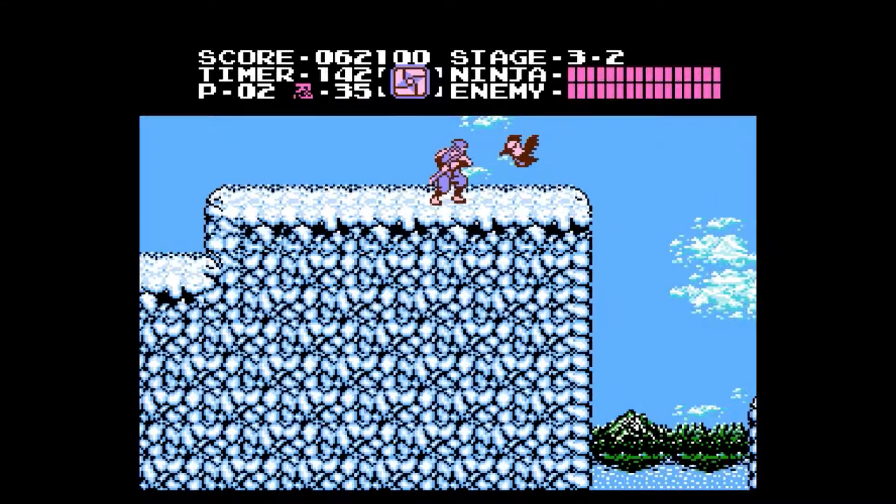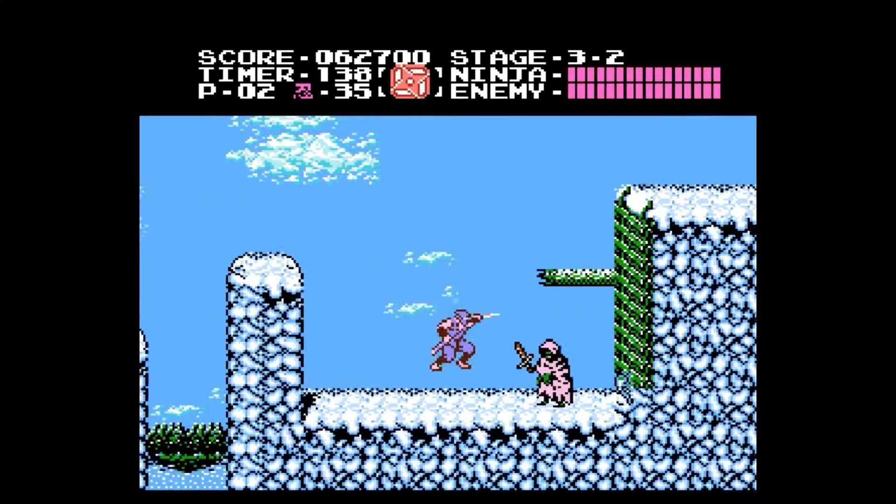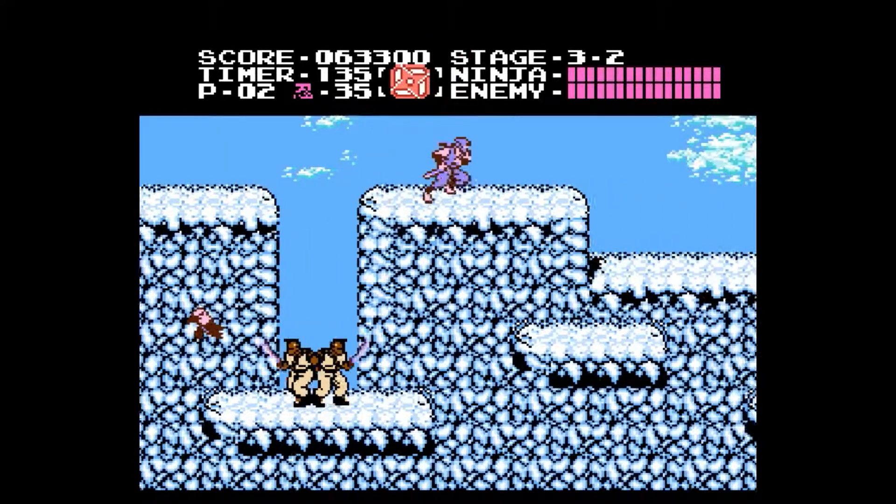3-2 is an ice stage that doesn't have any slippery physics, but it also doesn't have any checkpoints, so if we die at any point we're going to have to go back to the beginning. You have to be very careful.